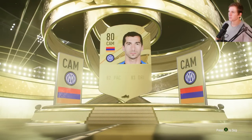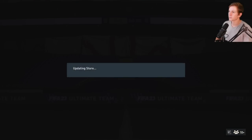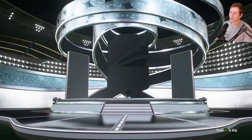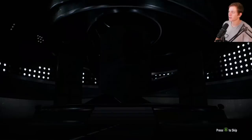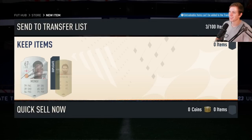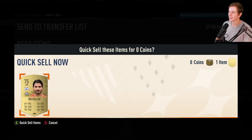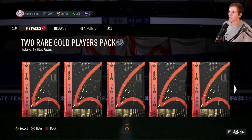CAM, 81 overall — McAtarian. Another one of these — do we have so many packs? I don't know how this happened guys, I really don't. Silver center back — Mengy. Not Mendy — it's Mengy. Which is fine, we'll take it, we'll throw him in the collection.